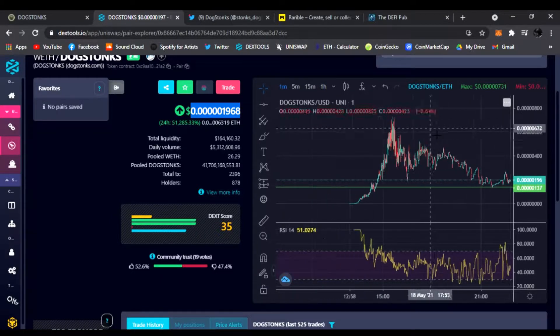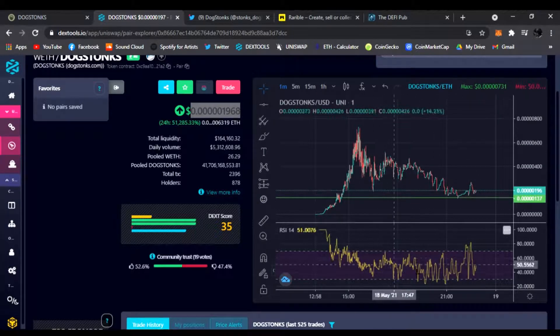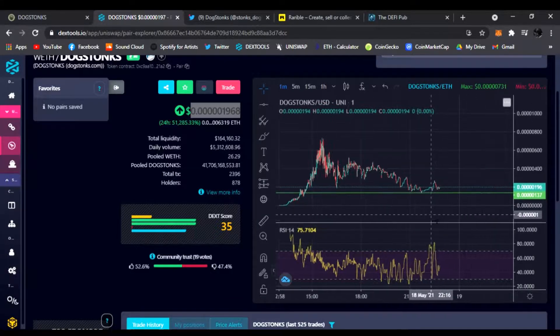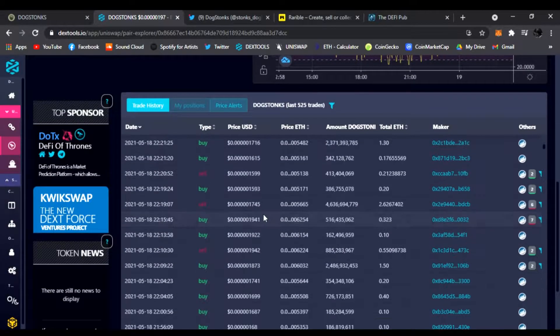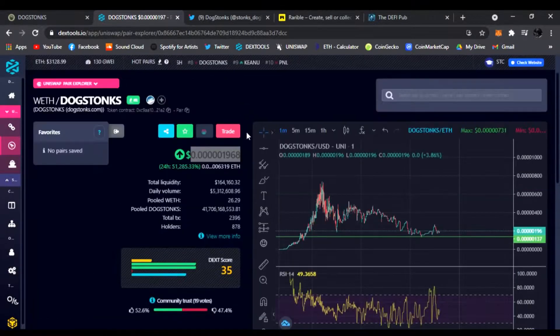If you scroll up a little bit, look at the RSI — it's continually bubbling up, and what it does is it springs up and then it shoots up. That's my personal opinion, not financial advice, but I do see this pumping up again. You look at the charts, there are tons of buys, a couple of sells — more buys than sells. I like that, not too bad, and it's trending on DexTools, so that's a plus.